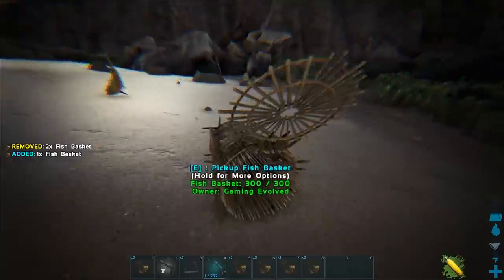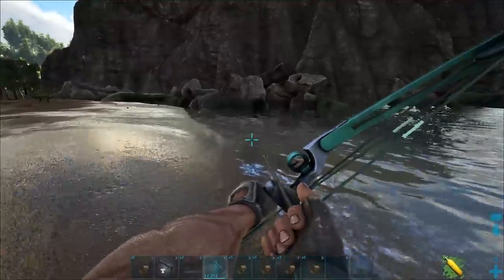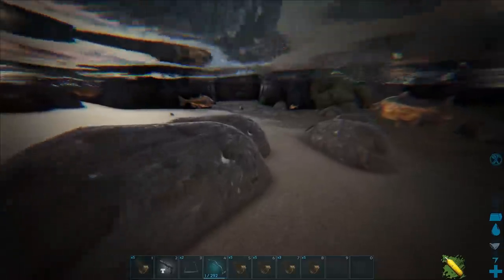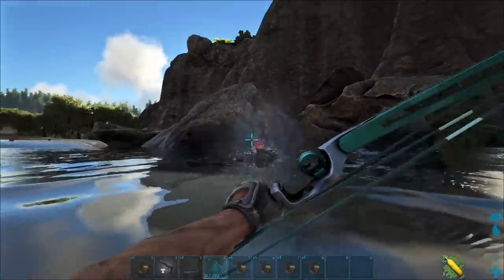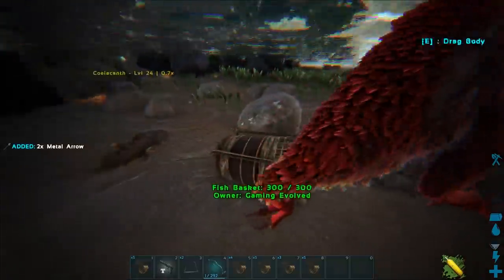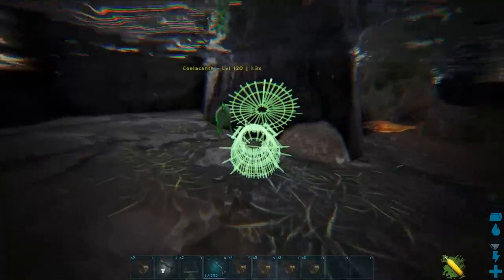Oh crap! Someone doesn't like me. Oh look at the green fish - oh I need one in my life. What the hell? Oh okay, it's a Christmas turkey event thing. Okay that makes more sense. He's a very nice color though. We just tamed a random fish - it's okay.